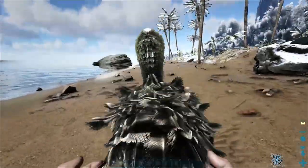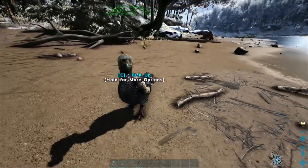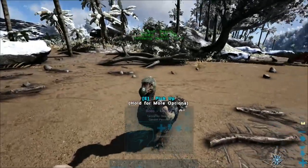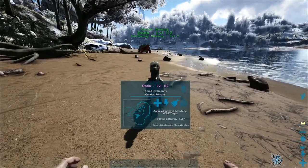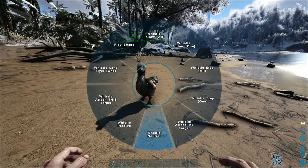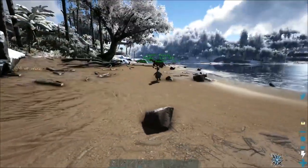So this guy is our dodo. Dodos are really useless to be fair — they're not going to help you much. But you can pick them up and they're cute. They will attack stuff but they'll probably die. What we actually want is that dillo over there — that is something we definitely want. These guys will follow you: you can press T to follow and Y to unfollow. Those are just commands, or you can press the @ button and it will show you all the commands you can do.